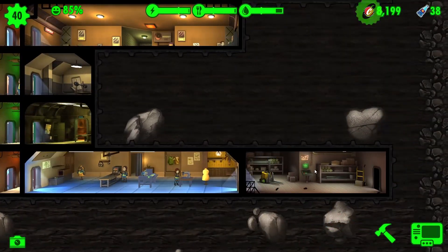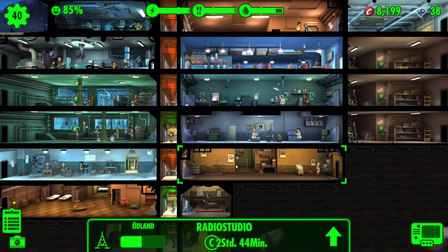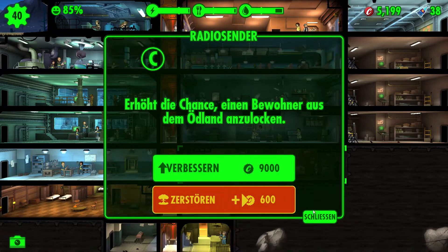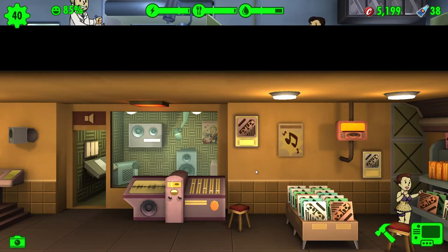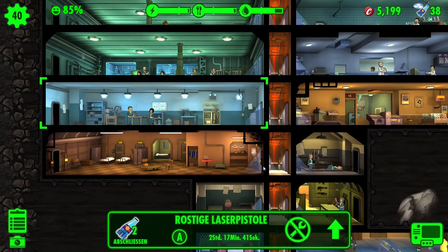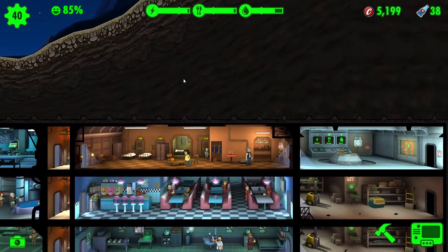Wir drücken auf einen weiteren Stufenaufstieg. Da haben wir einen Lageraum. Und vielleicht erhöhen wir jetzt tatsächlich das Radiostudio. 8.199. Dann machen wir das. Erhöht die Chance, einen Bewohner aus dem Ödland anzulocken – verbessert kostet 9.000. So teuer kann das nicht sein, wenn ich hier die Waffenwerkstatt abschließen oder erhöhen will.